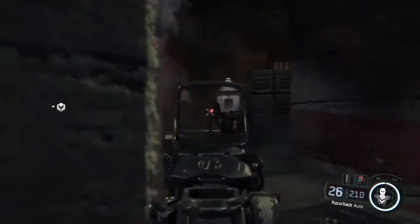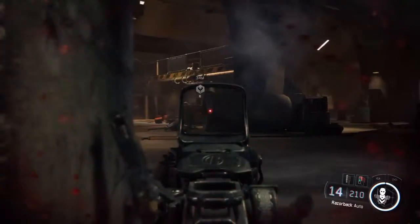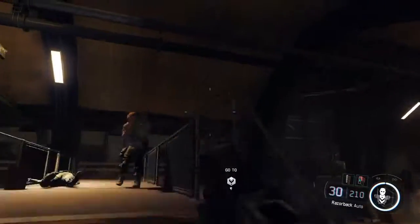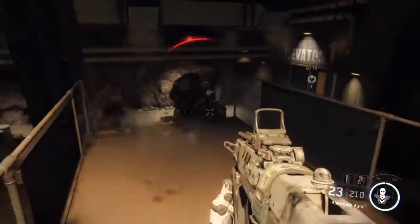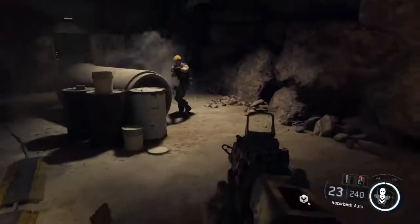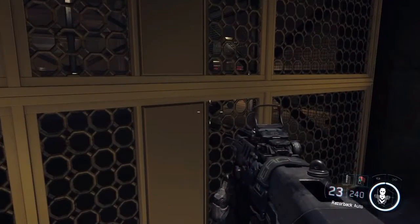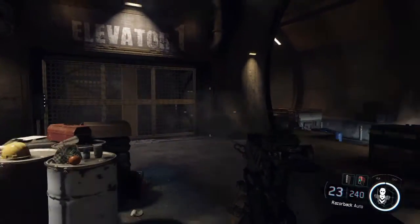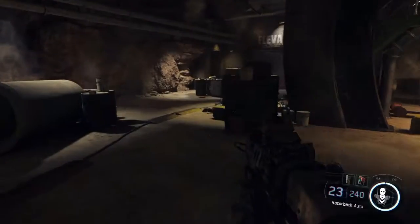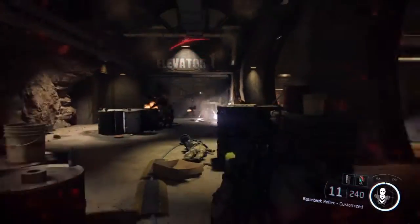I can do this all day. Someone's going back — you got the help. That's our exit. Cargo elevator up ahead. Get the elevator — it'll take us up to the hangar. Clear out the NRC so we can get to the topside. Come on, get to the elevator.